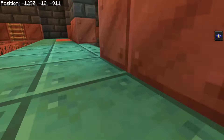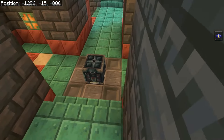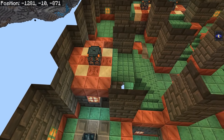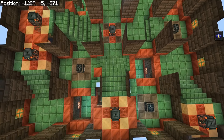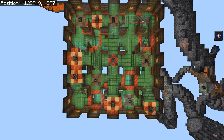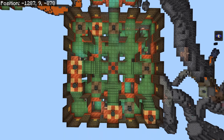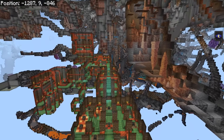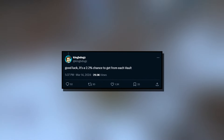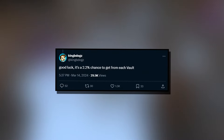After doing a bunch of exploring in several different trial chambers, there are around 8 to 15 vaults available inside the new trial chambers. In one recently updated room, I can count 6 or 7 in just one room. In order to get one of these, as confirmed by King B-Dogs, there is only a 2.2% chance in each and every single vault for you to get the brand new mace.